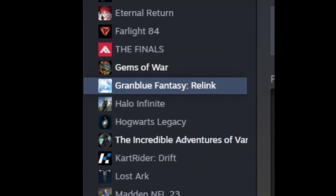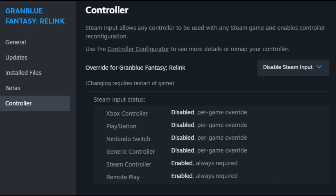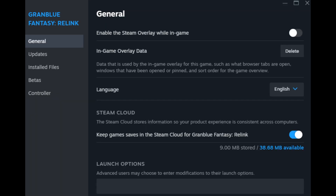Pull up your game library, then right-click on the game and go to Properties. Once you're in Properties, go down to Controller and turn off the Steam Input — it should look like this. After that, still under Properties, go back to General and turn off the Steam Overlay — it should look like this.